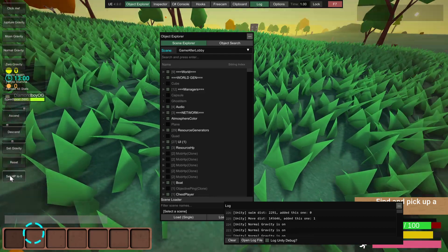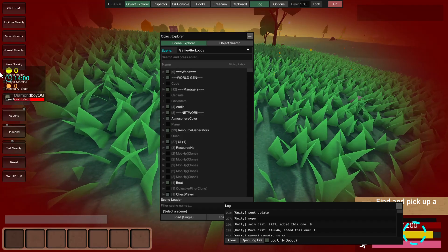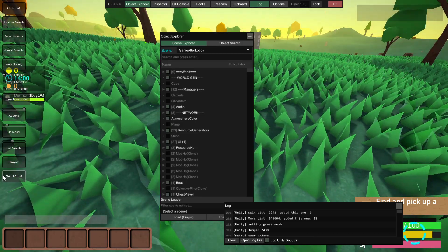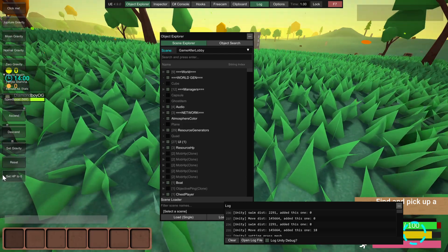Next one is infinite health. I set my health down to zero and I don't die. No matter how much I try to set it to zero, I cannot die.